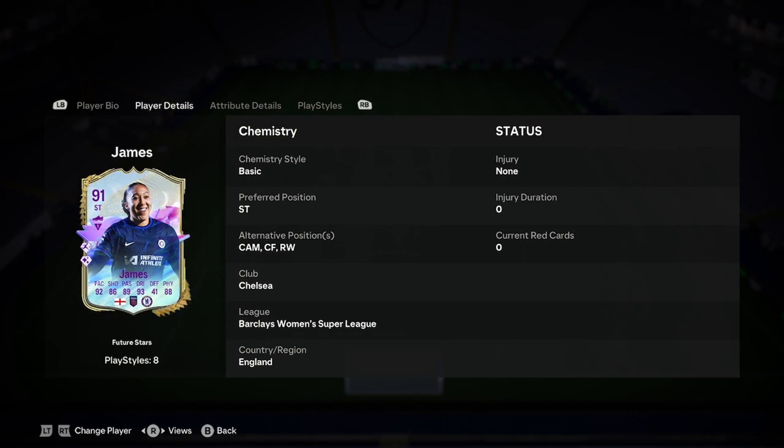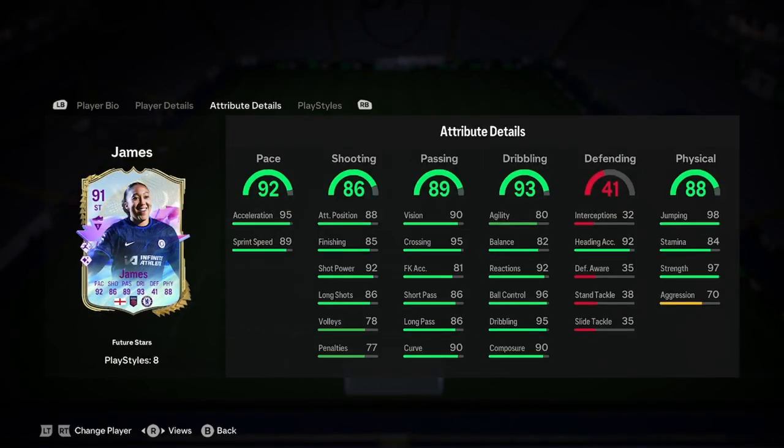Lauren James is going to play CAM or on the wing. That actually does seem like a better alternative than up front — I would say either right-wing or CAM would be a better fit instead of striker. In terms of linking, it's Barclays Women's Super League, English and Chelsea, so it should be a piece of piss to link Lauren James.